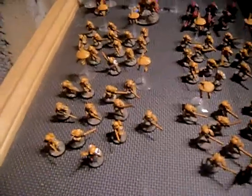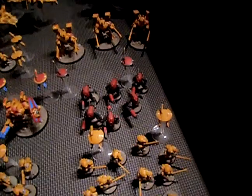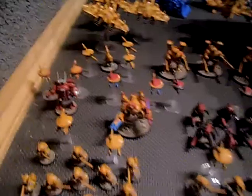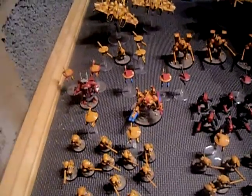To start off with, I've got four 12-man Fire Warrior teams of gun drones. And from my elites, I've got a squad of stealth drones, whatever they're called. And I think that's my only elite. And in HQ, I've got Firesight there. He's probably not in the Tau codex, but I got him from Forgeworld, that's why.